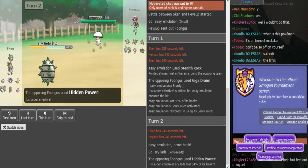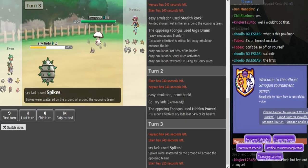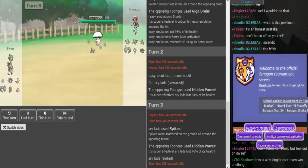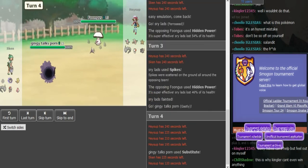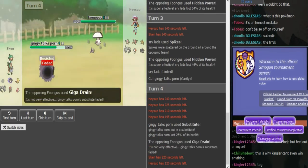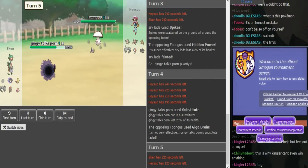HP Fire is a really good play by Haysup — he's going to be able to 2KO this Ferrisseed. Ferrisseed is able to get up a Spike before it dies, though. Now we see Ghastly sub. He goes for Giga Drain, and that does break the sub. So that's a really good play by Haysup there.